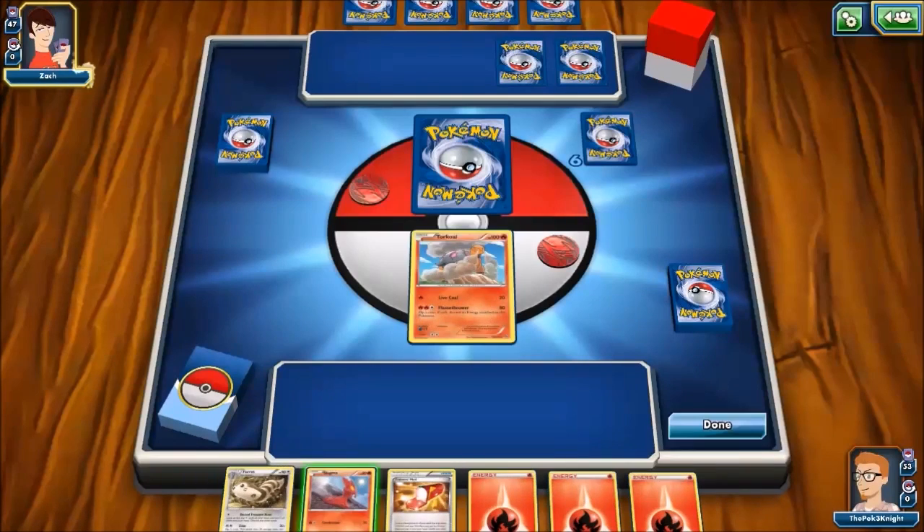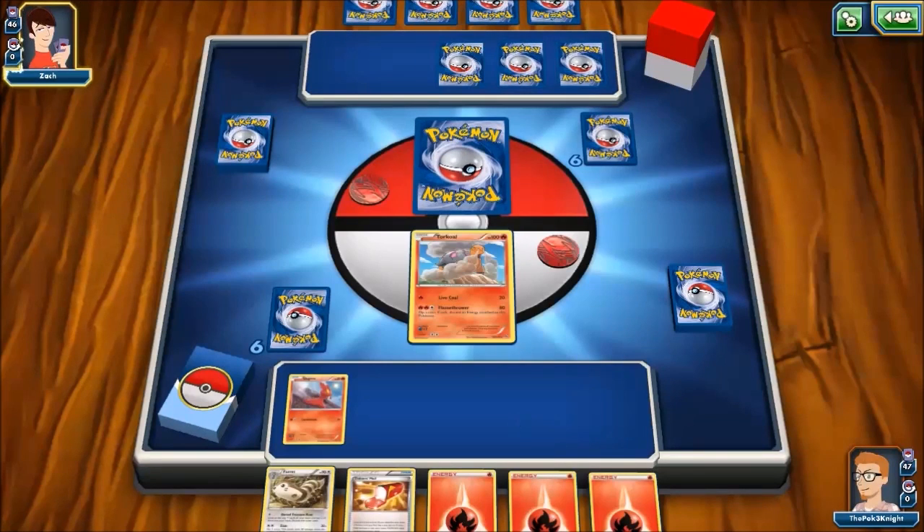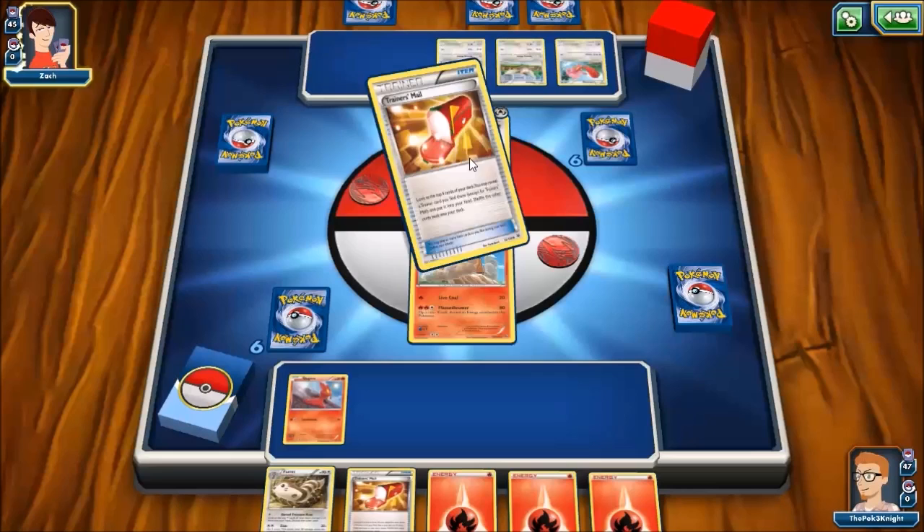I think we're going to put our Torkoal out and Slugma. He's going to get an extra card. Oh no — okay. Dunsparce. The almighty Dunsparce.